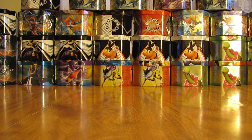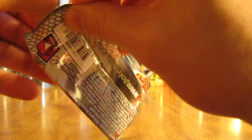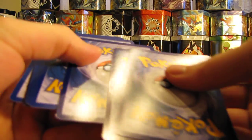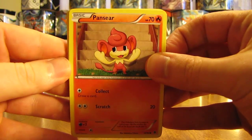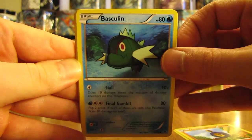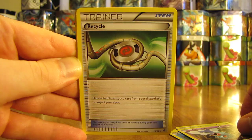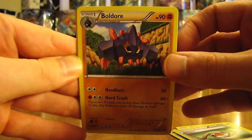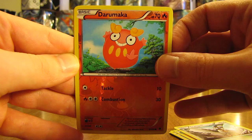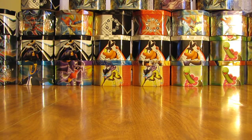On to the next pack, which is Emerging Powers. Cobalion is on the front of the booster pack. Set the code card aside and move the rare and reverse holos to the back. First card here is a Pansear, then there's a Roggenrola, Basculin, Basculin, Sewaddle, Woobat, Recycle, Boldore, Tranquil. Reverse Holo is a Darumaka, just a common card. And the rare card in this pack is a Simisear. So two non-holo rare cards in a row.